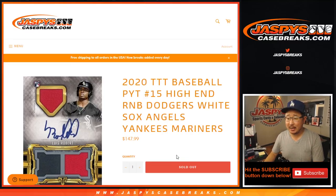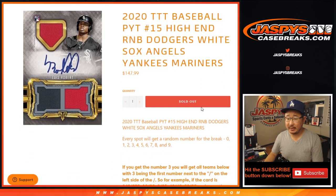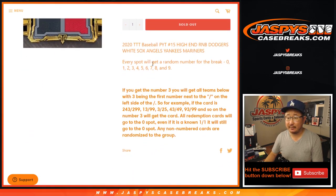Hi everyone, Joe from JaspiesCaseBreaks.com doing a quick little random number block randomizer for 2020 Topps Triple Threads Baseball. Pick your team at number 15. Works just like our usual number blocks — everyone should be familiar with that by now.